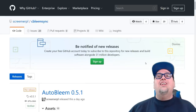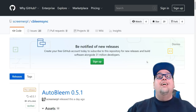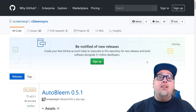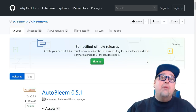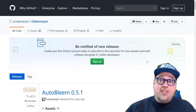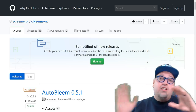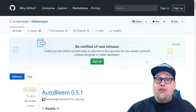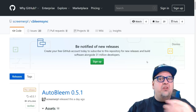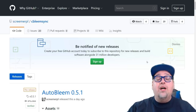Welcome back to the channel. AutoBleam 0.5.1 has been released and it's amazing — definitely my highest recommended way to hack your PlayStation Classic. Today we're going to take a look at what has been changed and upgraded, look at the user interface, and show you guys what I have done with AutoBleam 0.5.1.